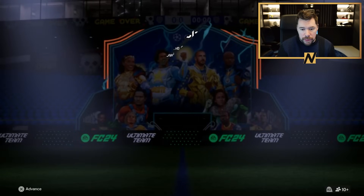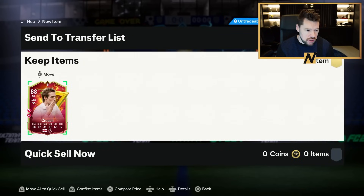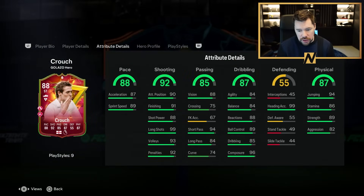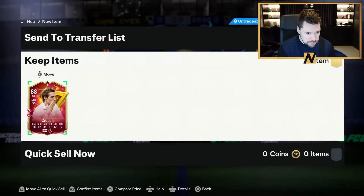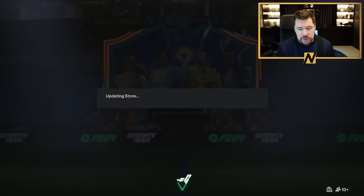I don't know if I'm going to put Peter Crouch into the Evo straight away, because this is just team one. There is a team two and a mini release, I would assume. I really like the way this card looks. We're going to play him at center forward, we're going to put a Hawk Chemstyle on him. But first, we are going to go ahead and open those packs.